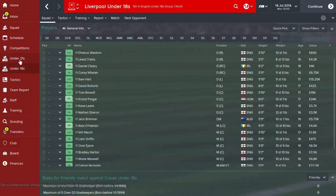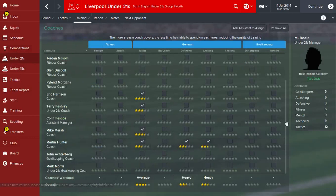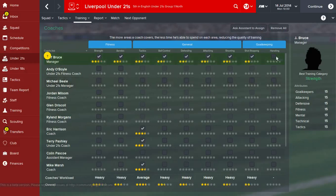Just one more thing on that screen - in the latest Football Manager you can actually assign yourself to help out with the coaching, which is one of the new features. Also, if you can't be bothered with any of this, there's the 'ask assistant to assign' option up here, which automatically assigns everything as best it can, though you're not guaranteed to have the best results by doing that.